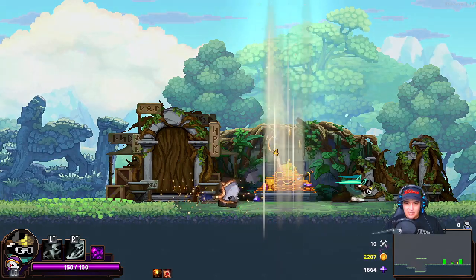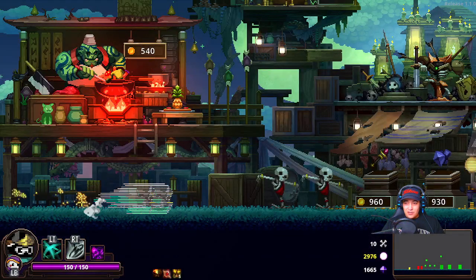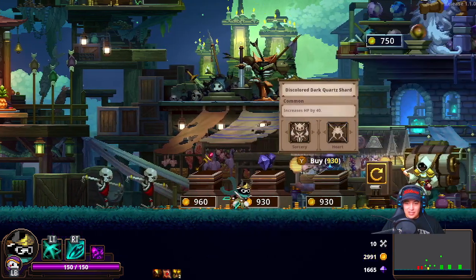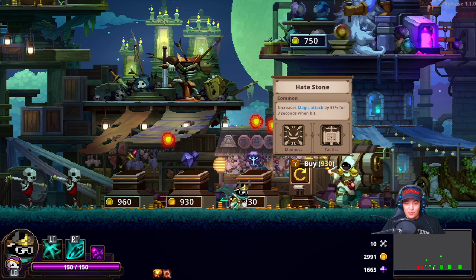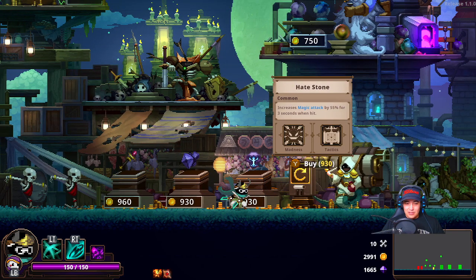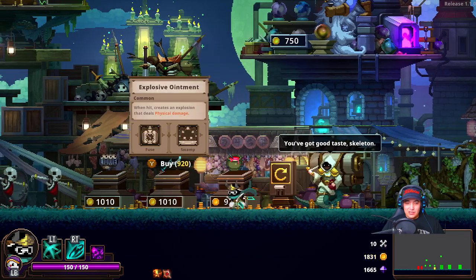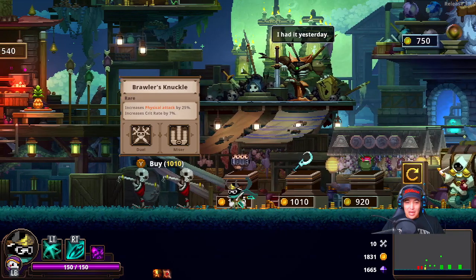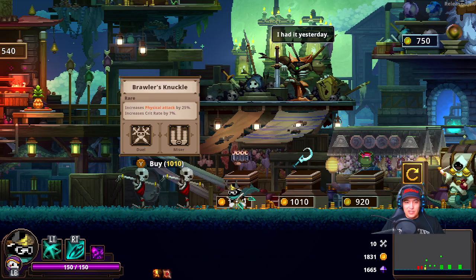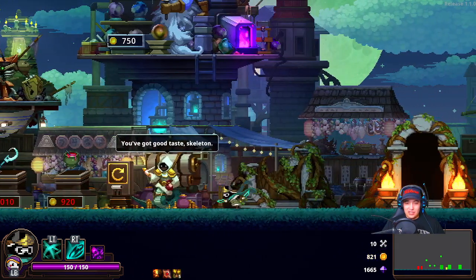We'll get more physical attack — we are a physical attacker, so hopefully it pays off here. None of these are good: this is literally all magic. Madness is amazing for us, but magic attack doesn't help us much. I'll take it for the madness. Brawler's Knuckles increases physical attack — we'll take that because we are a physical attacker still at the end of the day.